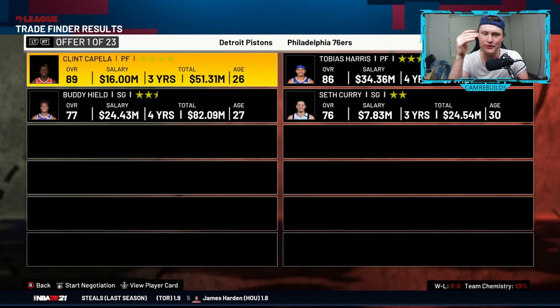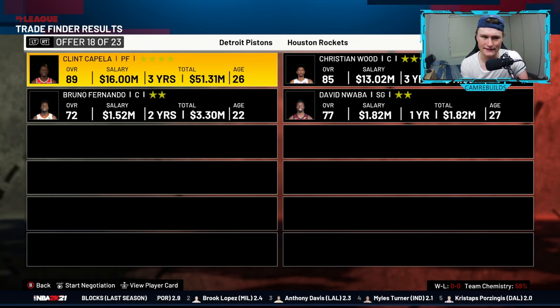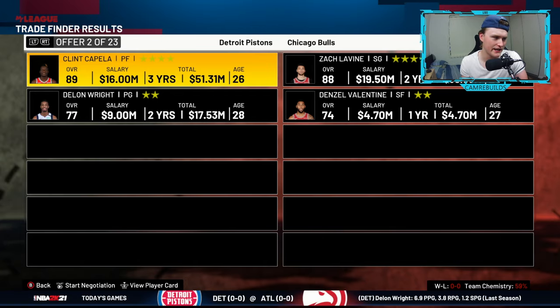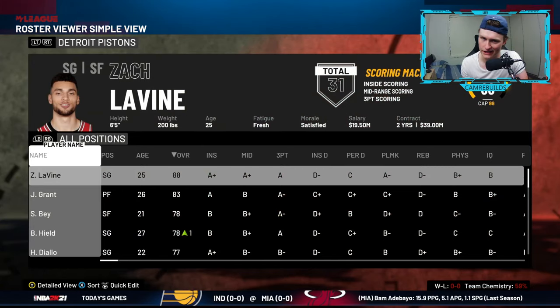When Clint Capella was a center, he had three and a half stars. Now as a power forward, he has four stars — an extra half star of value — which means we can then trade for even higher class players such as Zach LaVine. Capella was an 86 before; we can then trade for Zach LaVine, who is an 88. You've now got yourself a great player.